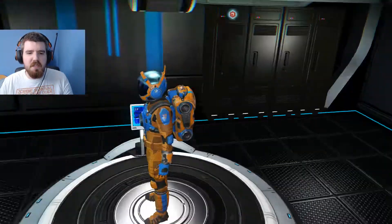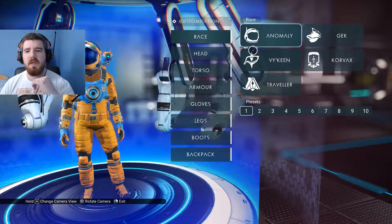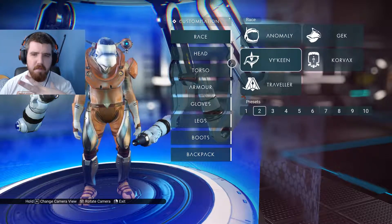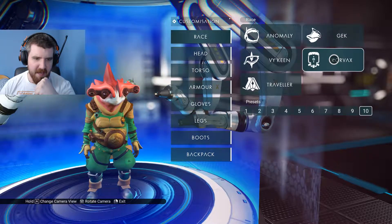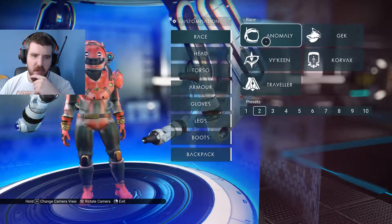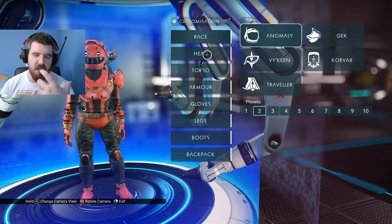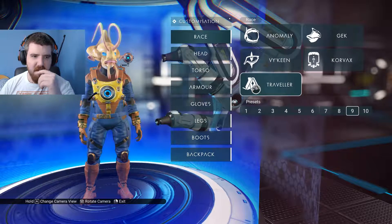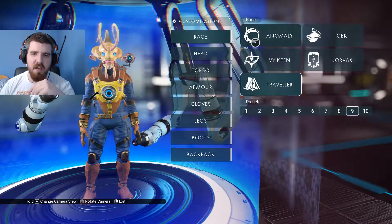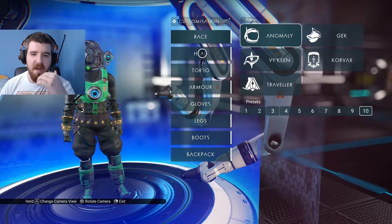The first thing I wanted to do in this video was take a look at the character customisation, because apart from the Viking, the Gek, the Korvax — the kind of game-specific races — you've got the Anomaly, which is interesting because it's the human interject, and then you've got the Traveller. I wanted to take a look at some of these because some of these helmets and things are very referential.